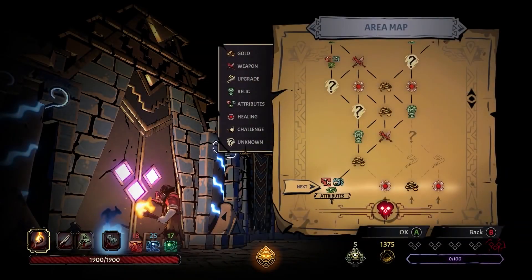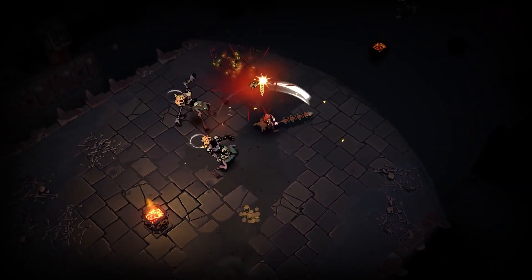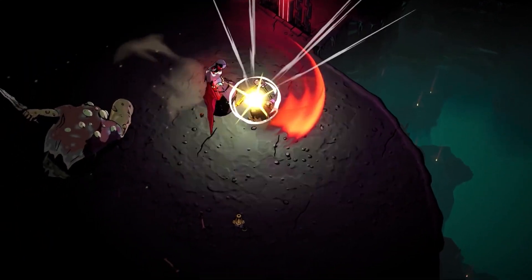When you overcome a room, it's up to you to choose what comes next. Fights in Curse of the Dead Gods bring an addictive mix of fast decision-making, careful strategy, and sharp reflexes.